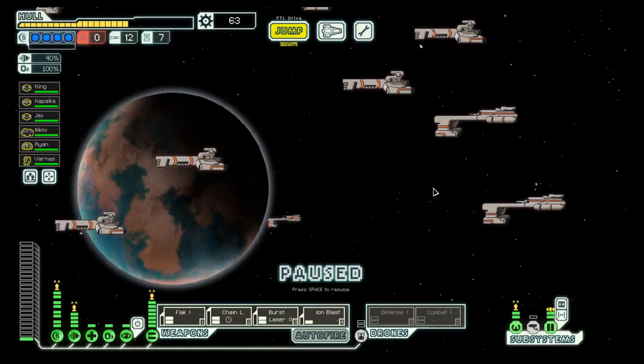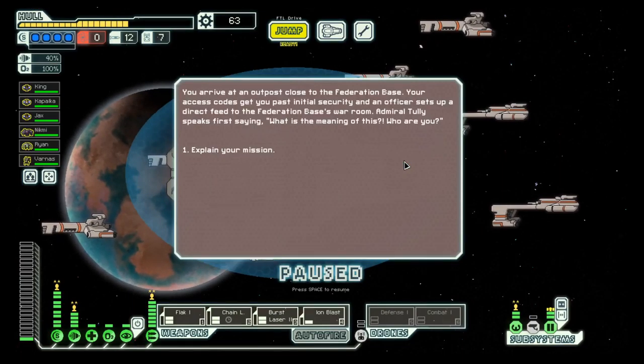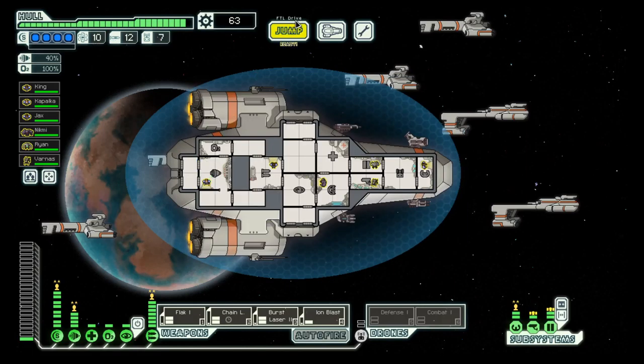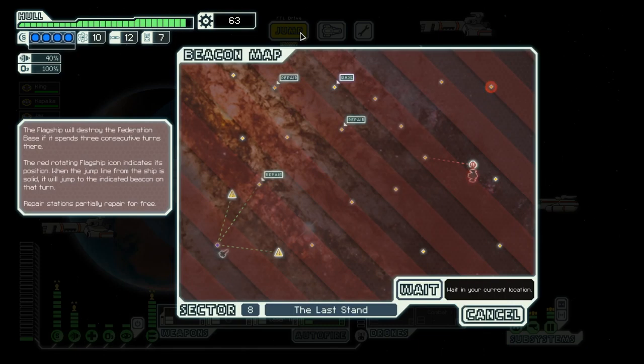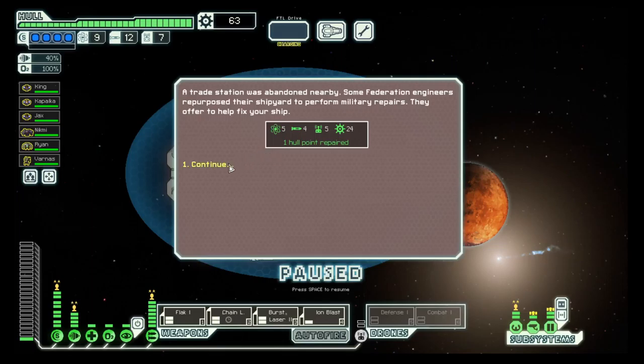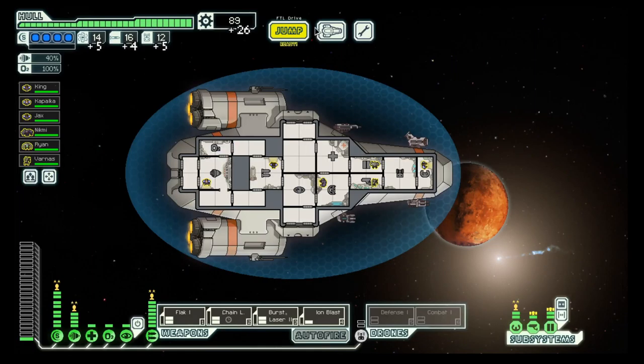Hello boys and girls, my name is Hot Sissy and welcome back to FTL Season 7 in the Crystal Cruiser, where we made it into the last sector with our last fuel. We get 10 more fuel, our hull repaired, and we have at least two repair stations on the way to the base. Let's get on with it and hopefully this time we will win the fight.